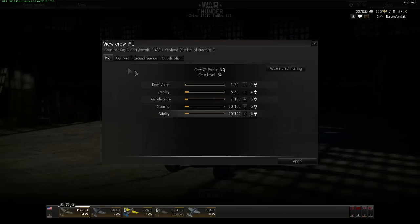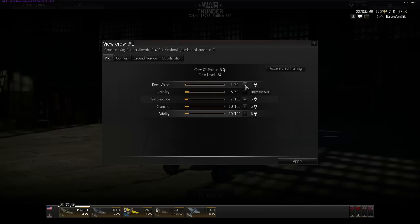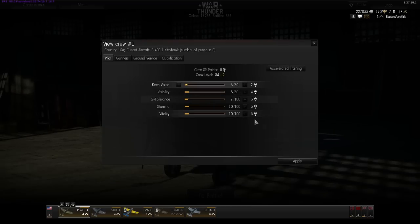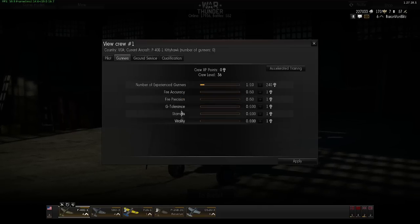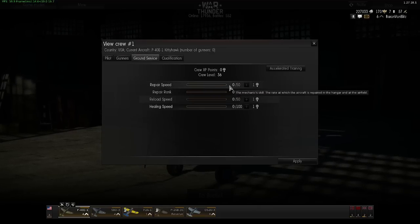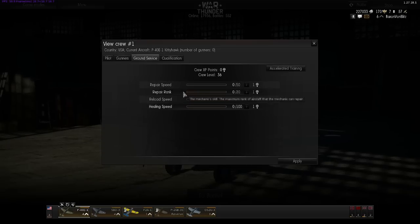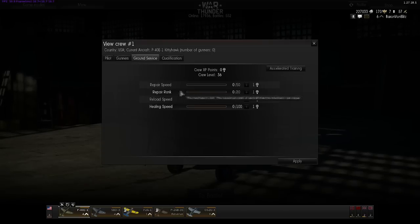You can upgrade your crew and get experience from playing with them. Ground service effects - like if you are damaged and you land on a friendly airfield you can get repaired, and this is very important for some of the other more realistic game modes other than arcade.